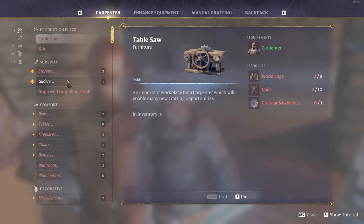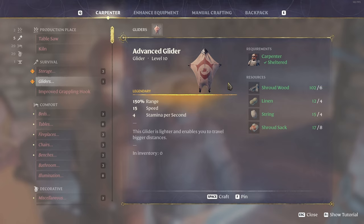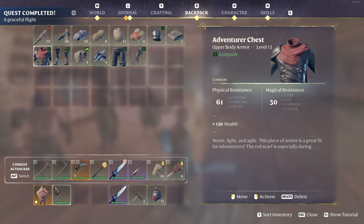Let's go ahead and craft the advanced glider — 150 range, 15 speed, 4 stamina per second. It needs shroud wood, linen string, and shroud sacks. The shroud sacks you get from the blue flowers in the shroud that attack you. We'll craft one of those — quest completed. Let's make sure we equip all our gear back and equip our new glider. You might have noticed these chests are a little different — these are medium chests, they add a whole extra row.